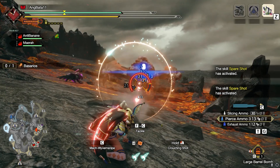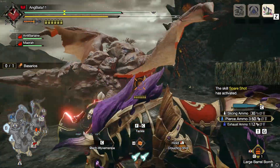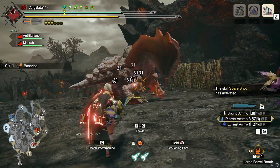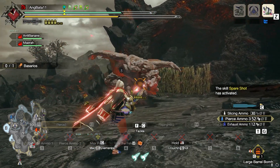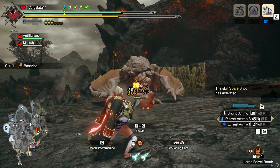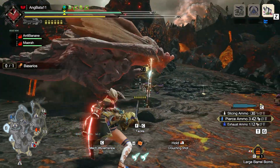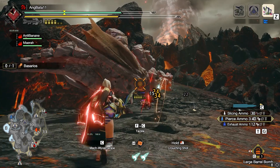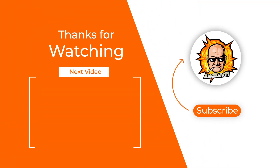I've tried this build several times in random lobbies and it's pretty fun. It deals decent damage and kind of scratches that itch if you want to play Siege Mode in Sunbreak. Bear in mind the title update is underway, so things will change a bit in the near future. Again, this build is compatible with any talisman with a 3-2-1 slot. Feel free to tweak it to put your own flavor in it. I'll see you guys in the next video.